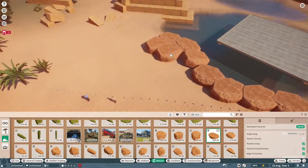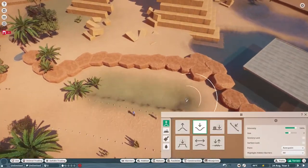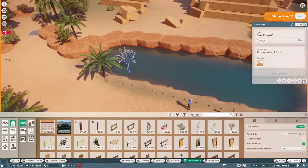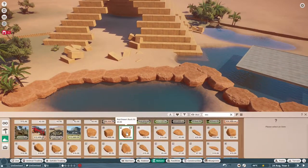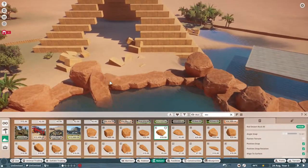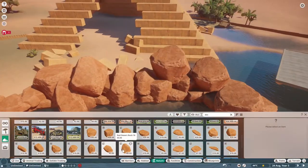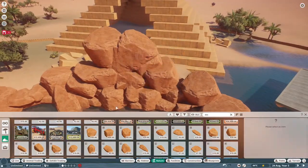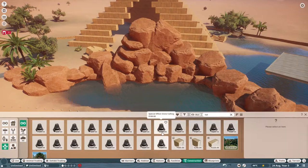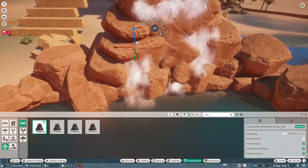Once the first habitat was done, I moved along the path. I kept the same path but made it thicker — either eight or six metres, I think eight — so more guests can browse the zoo and not get stuck, since we've probably all experienced guests getting stuck because paths are too narrow. I wanted to keep most things the same as when I first downloaded the challenge from the workshop. You can see me here moving on to the second habitat, which is bonobos I believe.